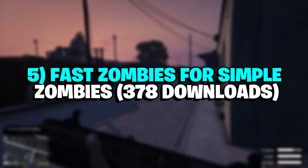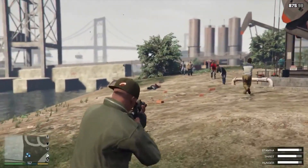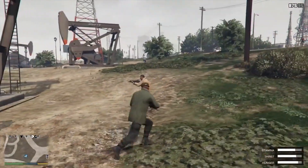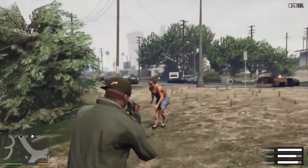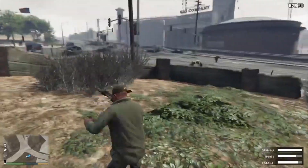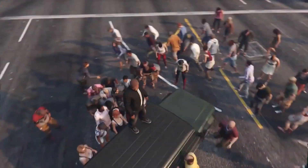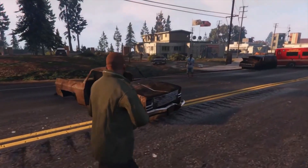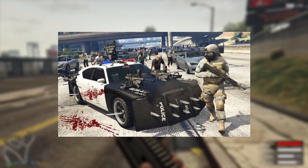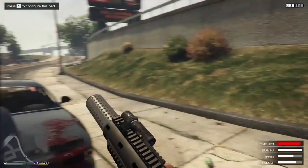Number 5: Fast Zombies for Simple Zombies, 378 Downloads. This GTA 5 mod adds fast and aggressive undead to the game. It changes the behavior of the Simple Zombies mod, a popular offering that adds an apocalypse-themed gameplay mode, making zombies move more quickly and aggressively towards players. This adds a sense of urgency and danger to the gameplay, and also introduces new animations, sounds, and visual effects related to the undead, enhancing the overall atmosphere.